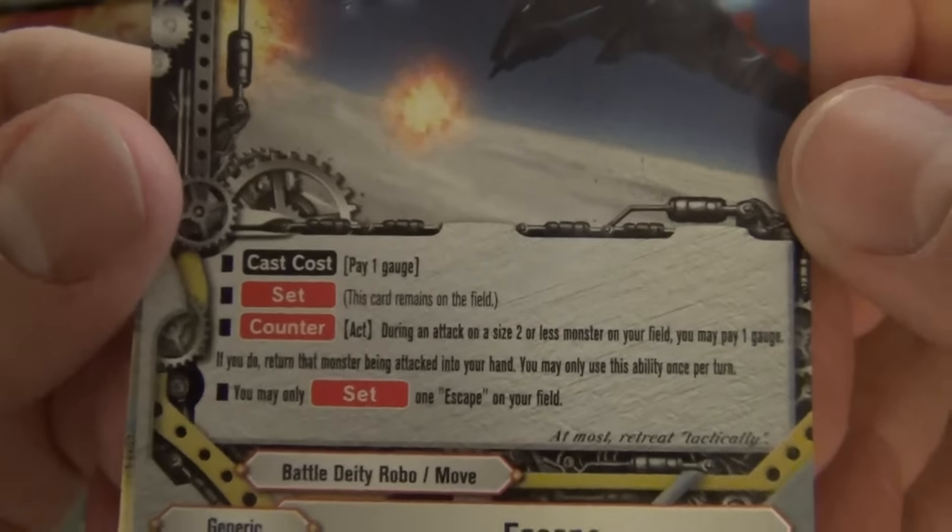Silhouette Sinbar: 5/3/3, size 2. Rebellion of Shadowed Lion: you may discard this card from your hand; if you do, put a Shadow Shade monster from your drop into your hand. You may only activate this once per turn. That's also very nice.